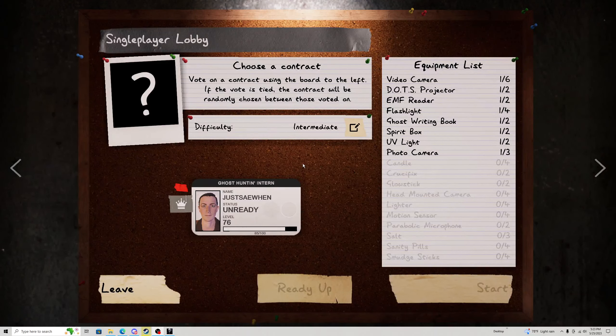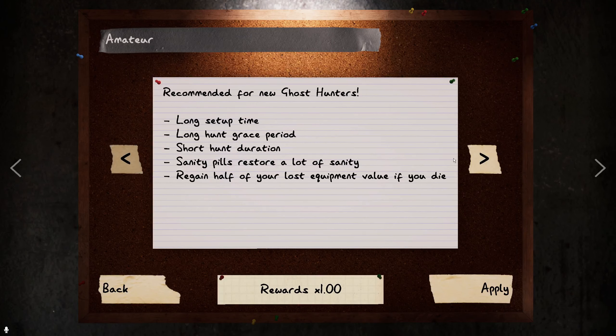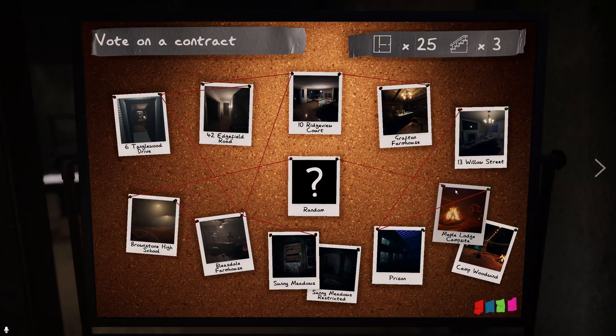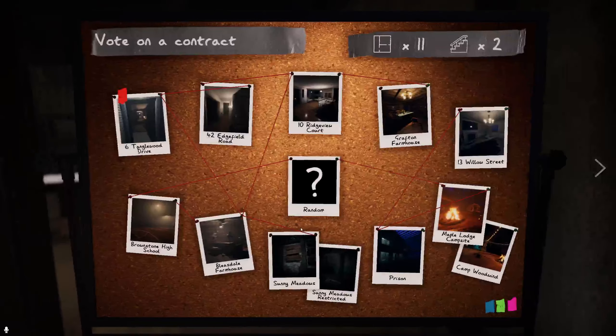Today I'll be explaining tips for Phasmophobia — how to play better, hiding spots, etc. For recommendations, I'd suggest starting on Amateur, or Intermediate if you want a bit more challenge. Good starting maps include 6 Tanglewood Drive, 13 Willow Street, or Ridgeview Court, and maybe Edgefield Road. I'd recommend those for starters.